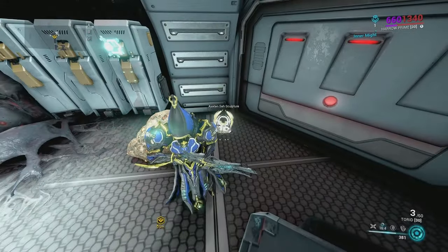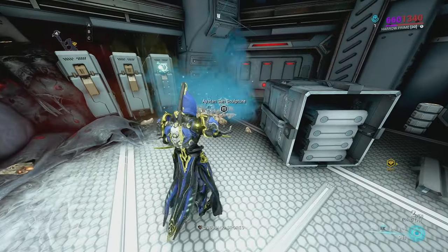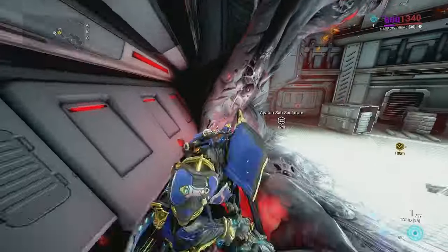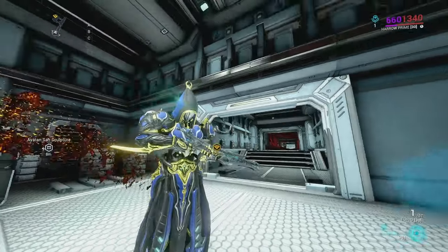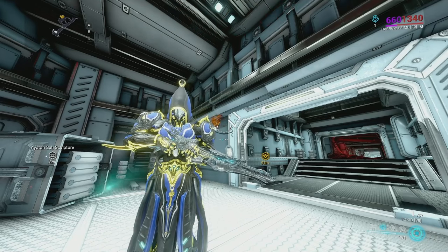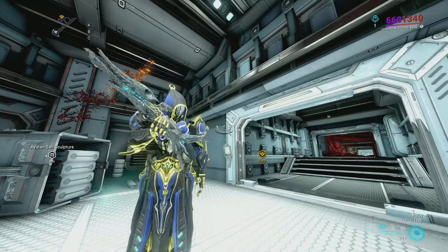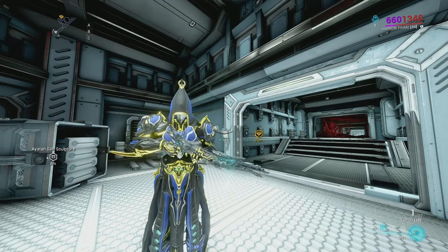There we have it - an Itan Sars sculpture! This ability does in fact work, it's just not the best. Unlocking 15 metamorphoses takes a really long time, so this ability is worth it in some aspects but not in the long run. If you need Itan sculptures or Curias, you could look up a Curia guide online or just do Arbitrations or the weekly Maruz Bazaar for sculptures.